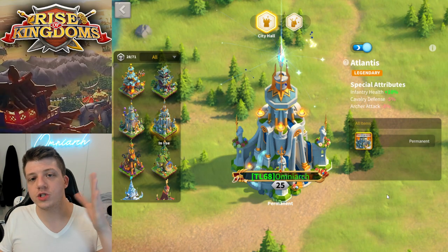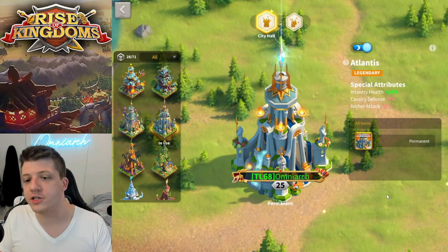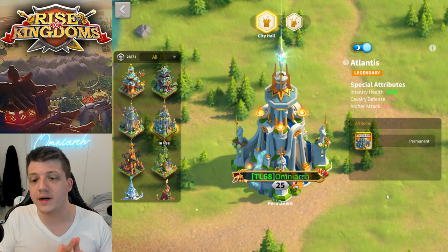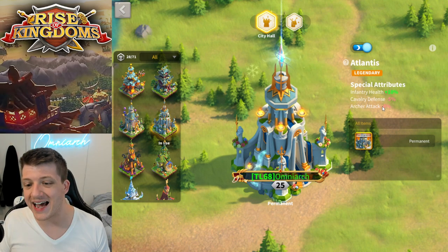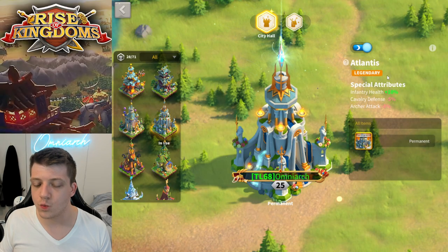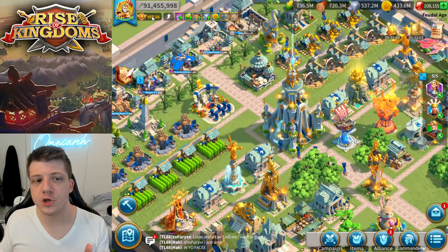My city skin also goes toward that foundation. I have the Atlanta skin — a Zenith of Power skin from 2021 — which gives me 10 infantry health. Infantry health is very, very good. Losing archer attack isn't too bad, and cavalry defense I would have preferred to be cavalry attack as well, but the starting point for my account is mostly focused on infantry.